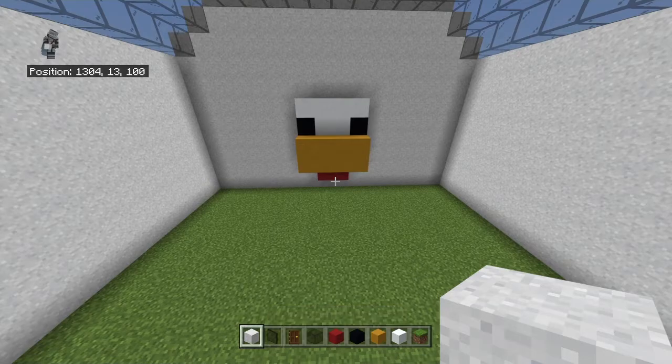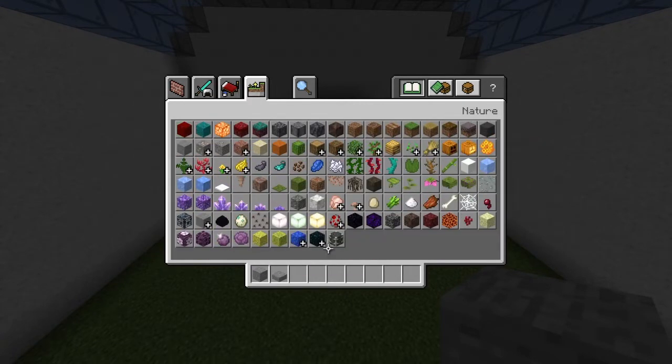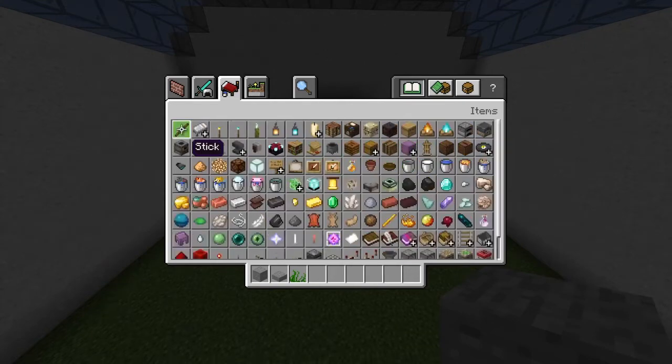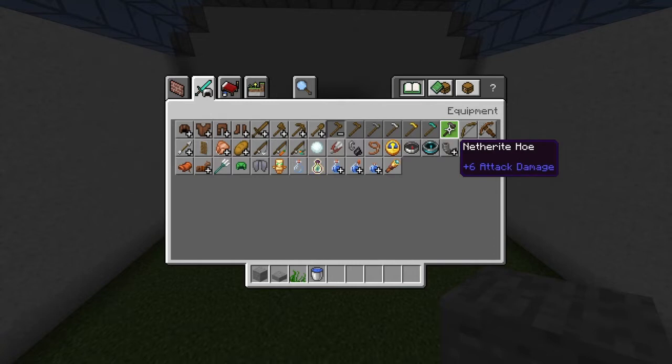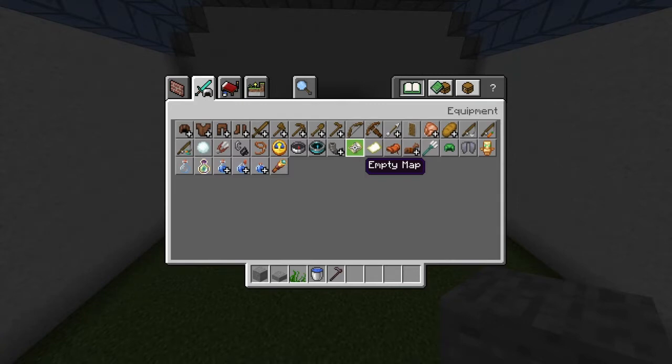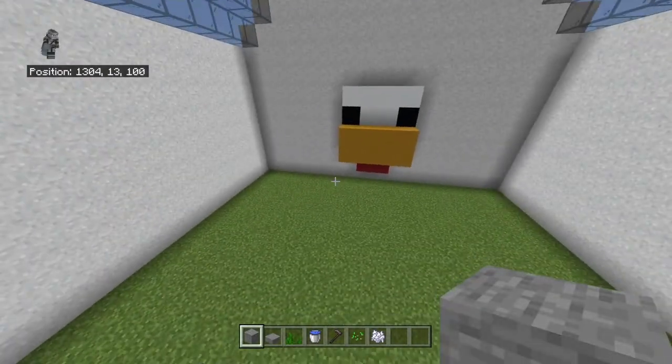Now clear your inventory and get out: stone, stone slabs, seagrass (optional — you can't even see it from outside but it's a detail I added), water buckets, a hoe or farmland block, wheat seeds, and bone meal. That'll give us the back left corner finish and polish up the ground.